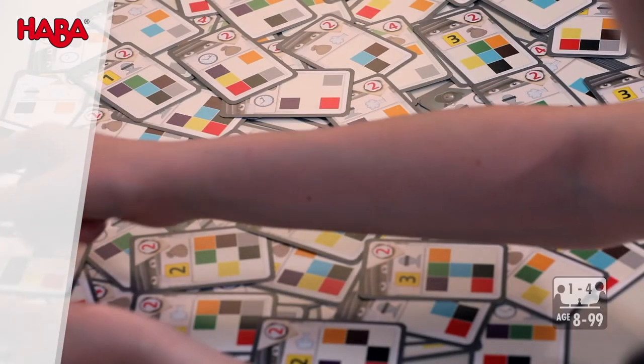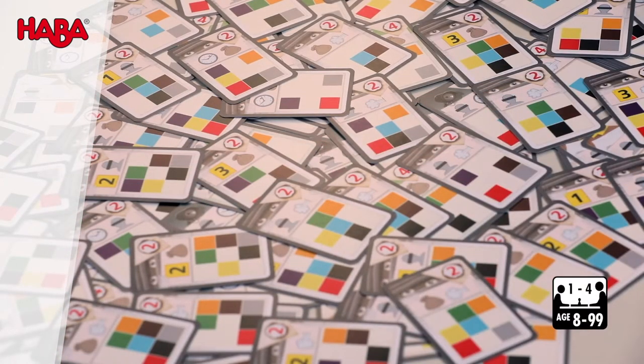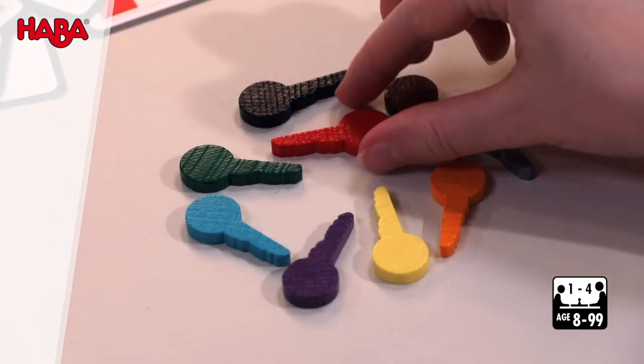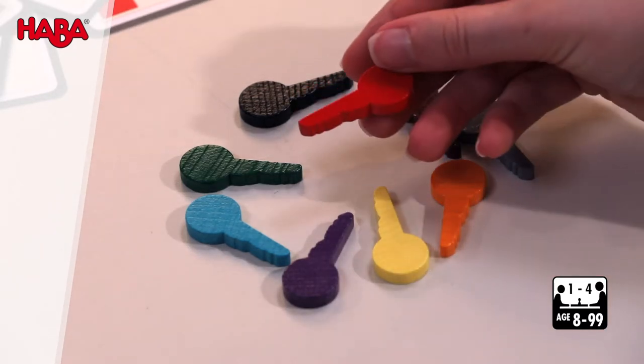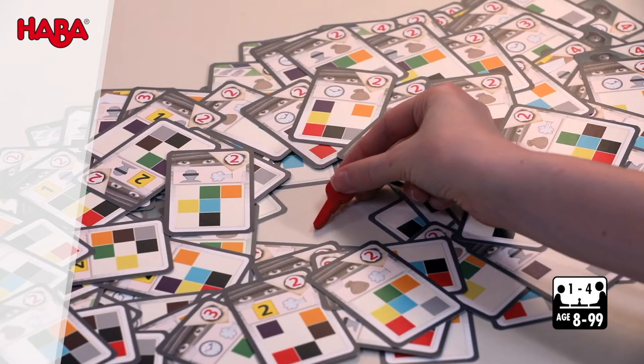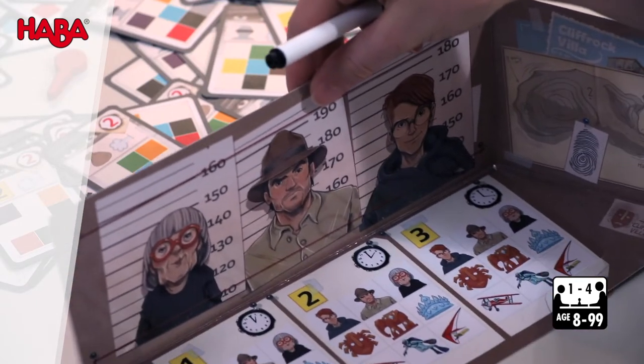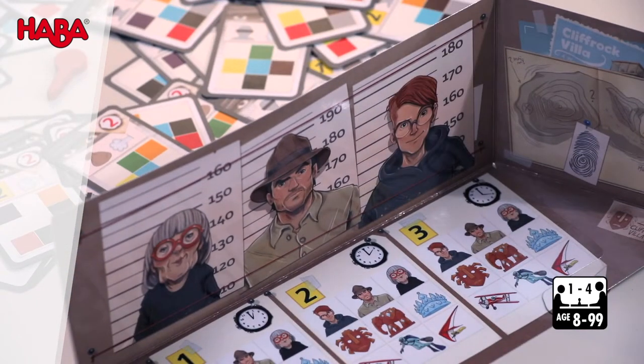How to play? All the cards are shuffled well, then spread out face down in the center of the table in a messy pile. Each key hides a different, tricky case that needs to be solved. Choose a key and place it with the cards. Each player takes a briefcase screen and places it in front of them.